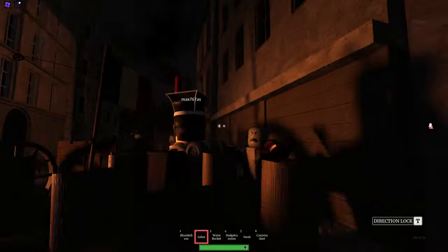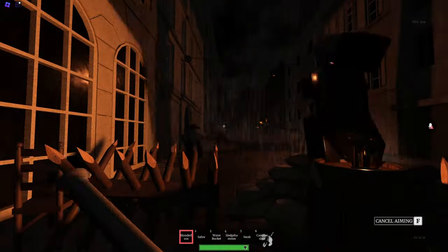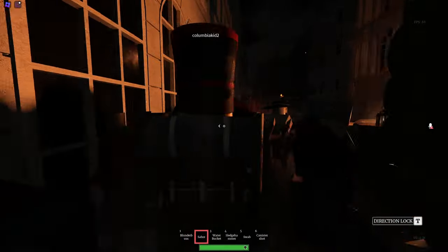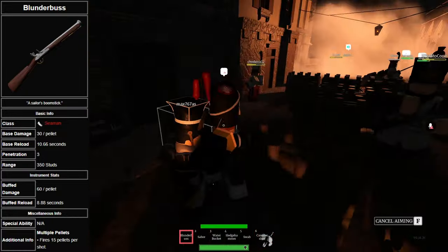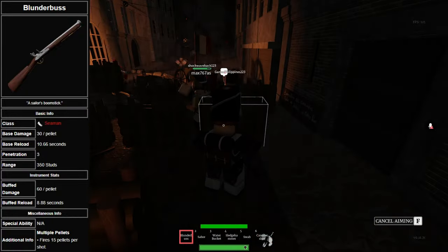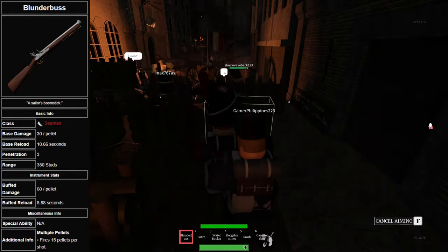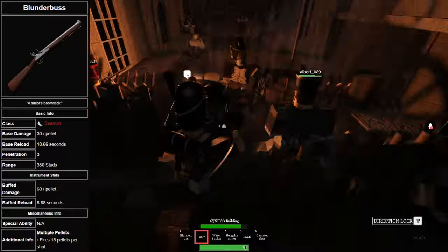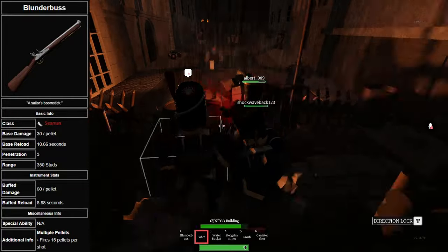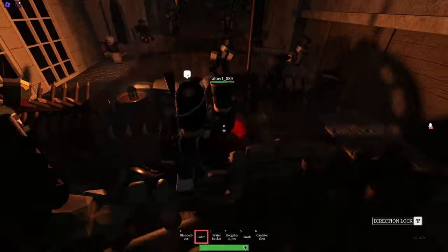For our first gun we will be talking about the Blunderbuss. This weapon is basically a shotgun with a spread which can take out a big horde very easily. However this gun is pretty bad at long ranges and is only reliable at short to medium ranges. It shoots 15 pellets per shot and each pellet deals 30 damage for a total of 450 damage. The gun has a reload of 10.66 seconds, making it pretty much the same reload time as a musket.